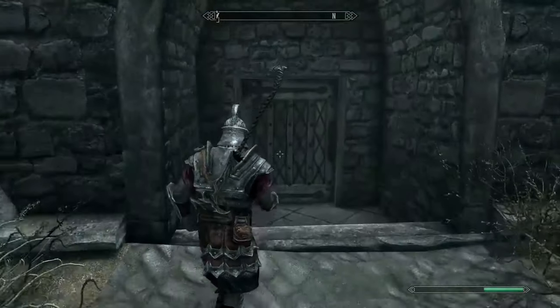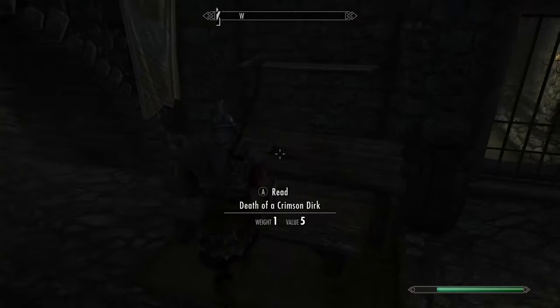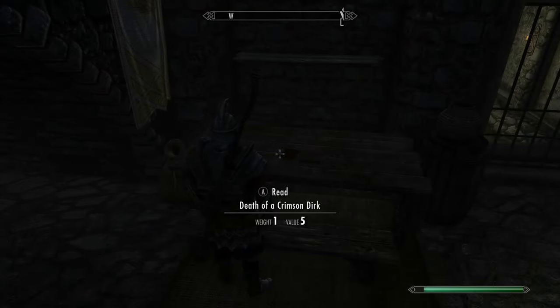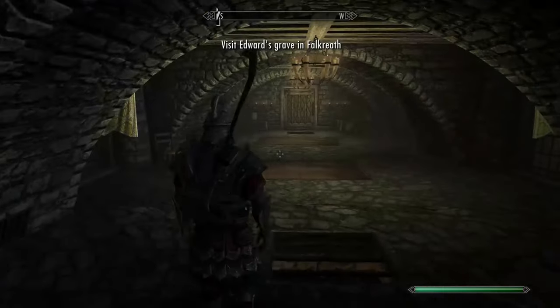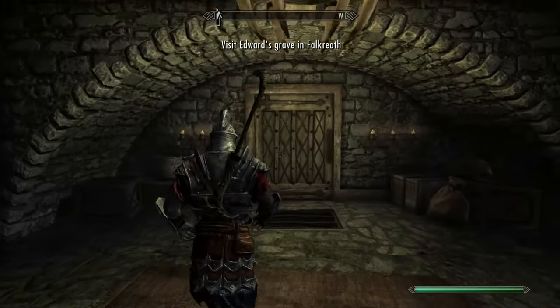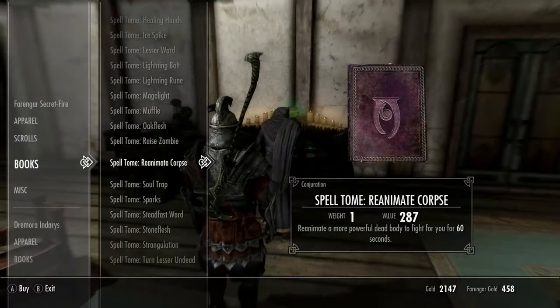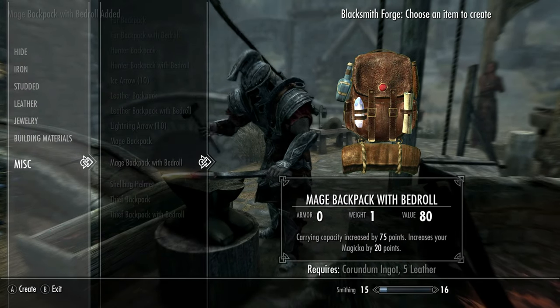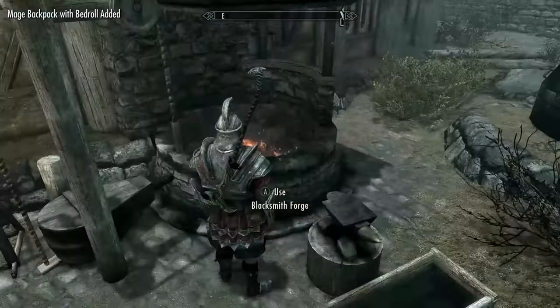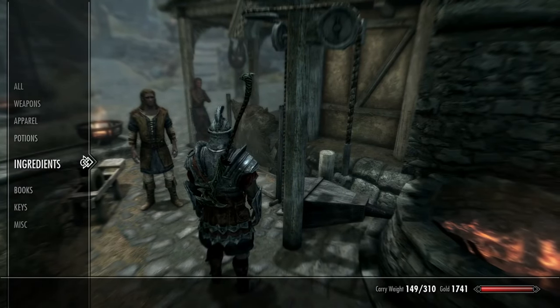Now it's time to head up to Dragonsreach, but our first location is the dungeon to the right. In here on a table will be a journal entitled Death of a Crimson Dirk — read this to start the quest Beyond the Grave, another quest we will do later. Now head inside the main Dragonsreach keep. After the speech with Balgruuf, seek out his wizard Farengar and purchase the soul trap spell from him, another item we will need later. It is almost time to leave Whiterun, but before we do, craft yourself a backpack at the blacksmith. The mage one is the most useful as it increases our magicka by 20 points.